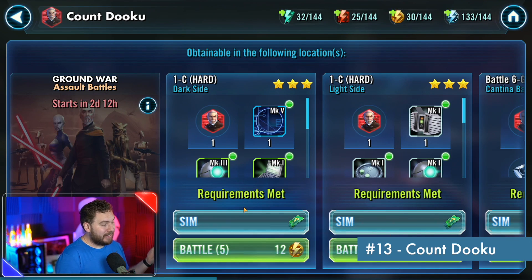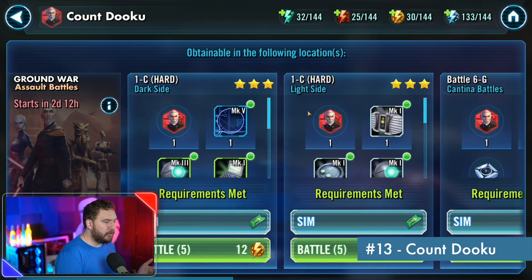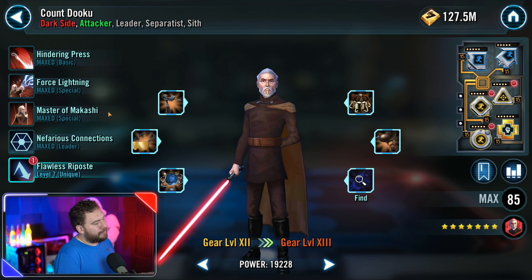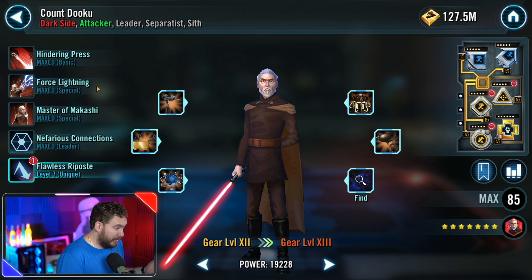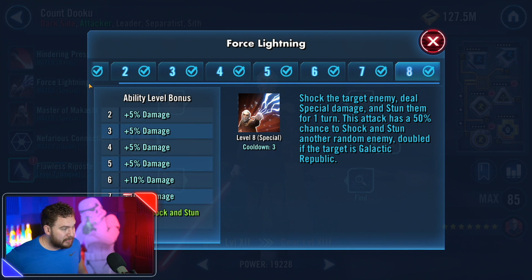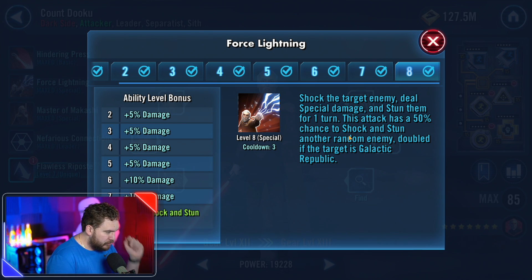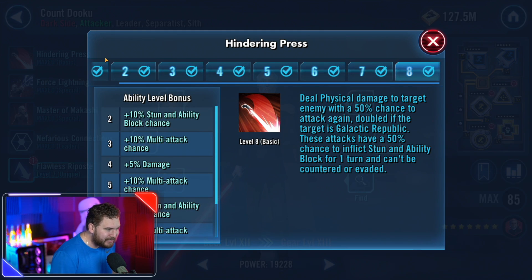Count Dooku is easily accessible — besides the hard nodes, you can also farm him in the cantina. What makes him all-around viable comes down to two or three things: Force lightning, being able to stun. He just stuns, stuns, stuns and spreads shock like wildfire. Shock prevents turn meter gain and buffs, and stun makes you miss a turn. His basic can also ability block and stun.